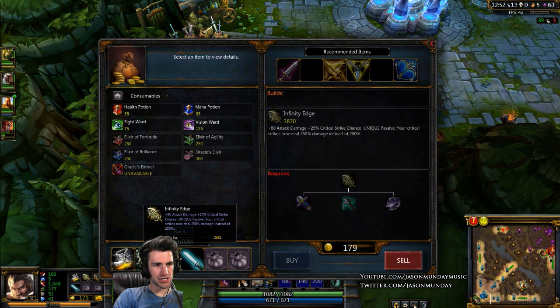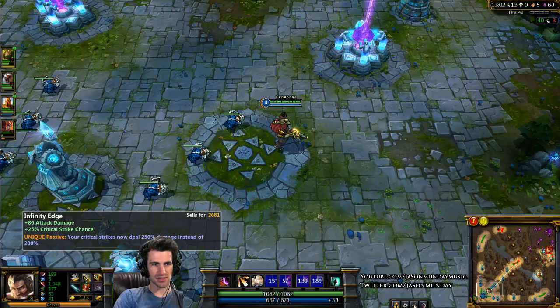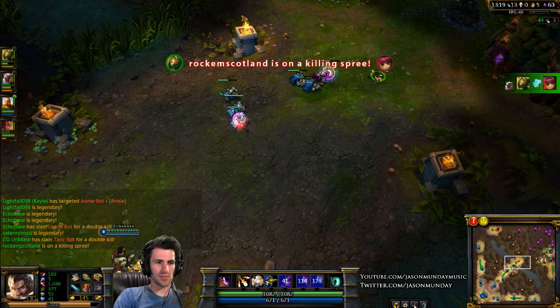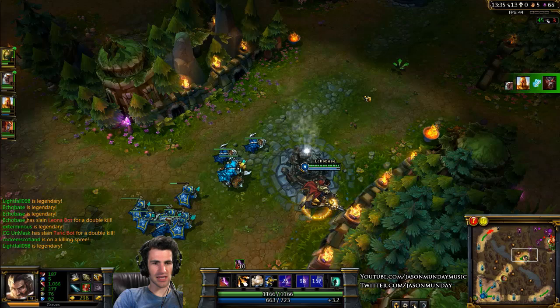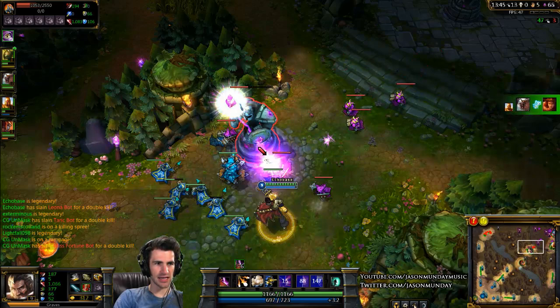Infinity Edge gives me 80 attack damage plus 25% critical strike chance. The passive on it is that my critical strikes now deal 250% damage instead of 200%. Normally critical strikes deal double damage, but this item makes them deal extra. These little numbers floating around show how much damage I'm dealing with each hit or ability — like 106, 106, 106.